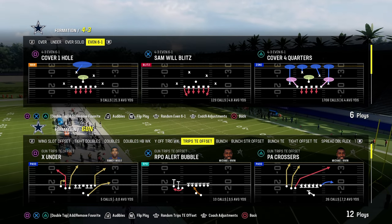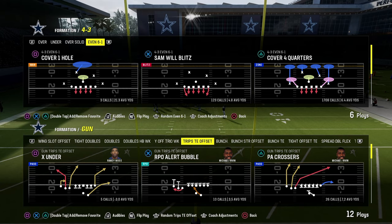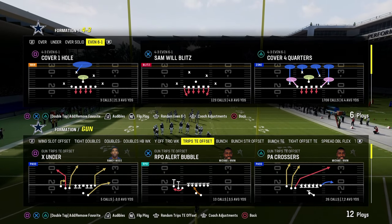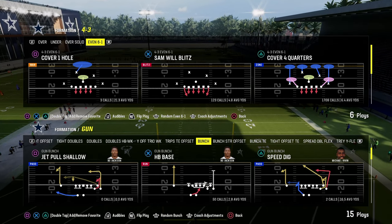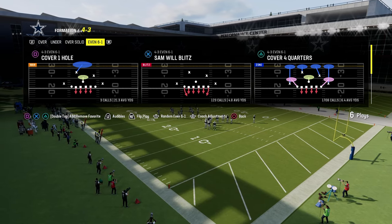Today's video, I'm going to show you why 6-1 is the best defense in Madden 24 Ultimate Team right now. It's primarily due to the speed of the players and the abilities that we have access to. This is in the Chiefs playbook. If you want to get my entire 6-1 updated defensive playbook, the link is going to be down in the description below.